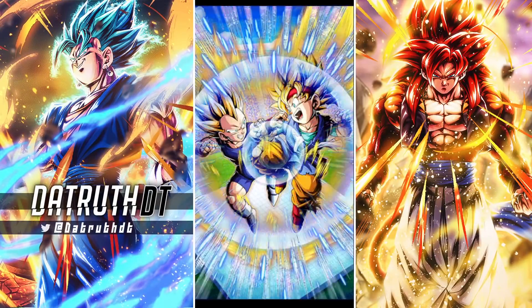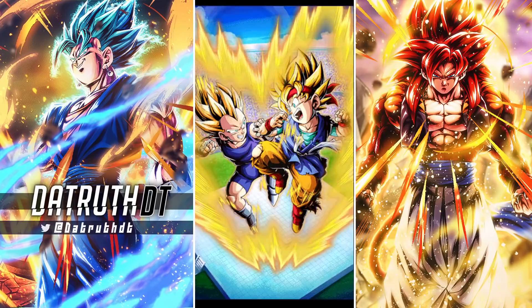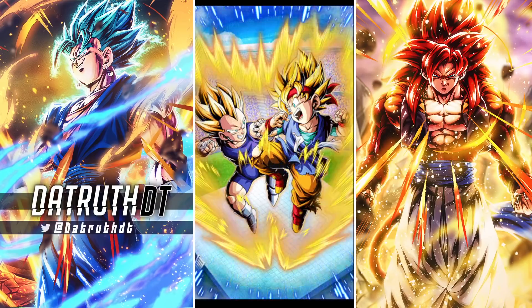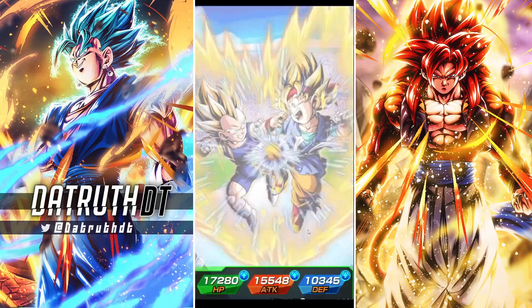Alright guys, we're back for another Dokkan Battle video. The 7th anniversary is not quite done yet. Here we are looking at the final unit that is going to be released for the 7th anniversary. Goku Jr. and Vegeta Jr. get released alongside EZAs for LR Super Saiyan 4 Goku and LR Super Saiyan 4 Vegeta.